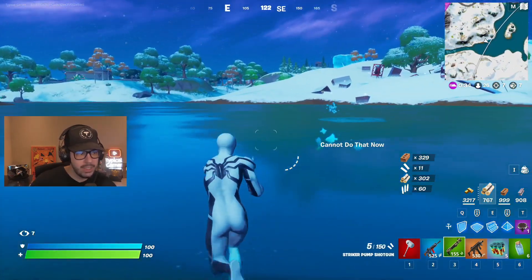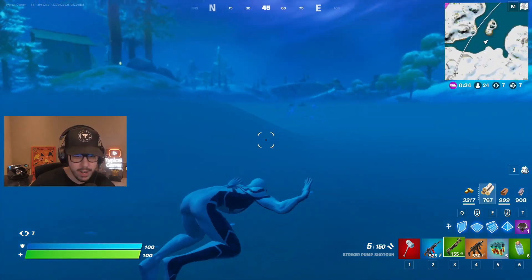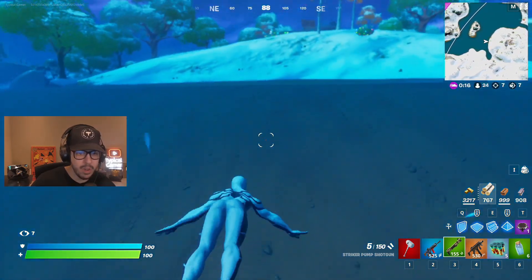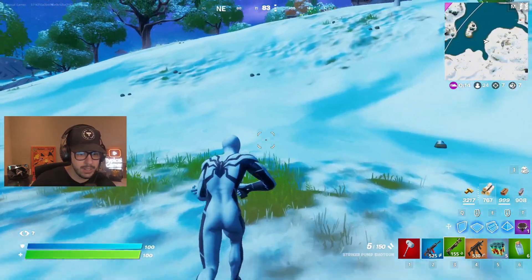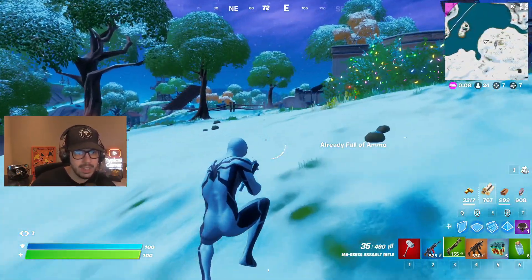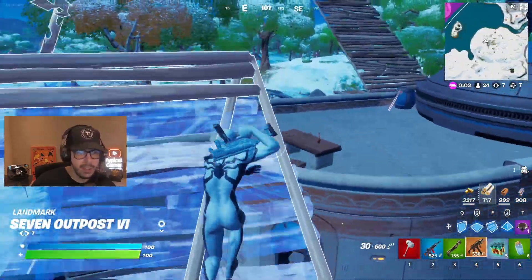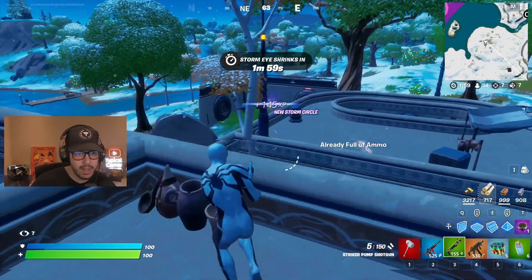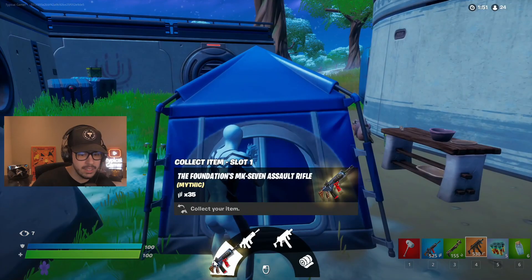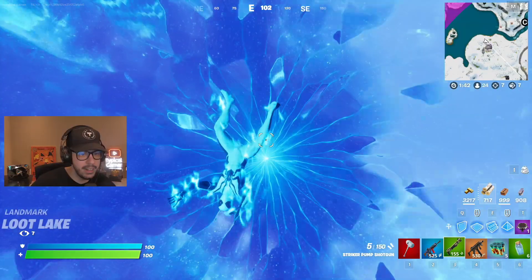We're good. Let's go over to this base over here - we have seven elims, 25 people left. It's possible we drop a 20-bomb here, or at least a high-elim game. We're getting close to number one in the world for elims in Chapter Three, and actually pretty close to number one in wins for Chapter Three too. So those are the two things I'm trying to get this season. Look at this - Mythic Foundation Assault Rifle! You love to see it.